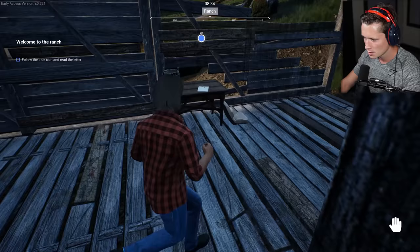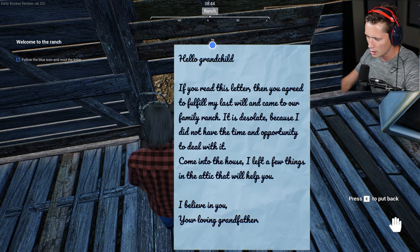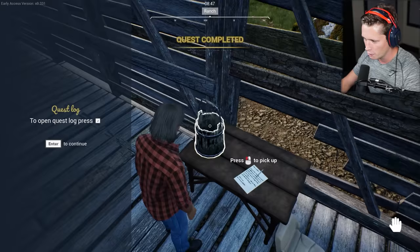Hello, grandchild. If you read this letter, then you agree to fulfill my last will and came to our family ranch. It is desolate because I did not have the time and opportunity to deal with it. Coming to the house, I left a few things in the attic that will help you. I believe in you — your loving grandfather. Grandpappy, we're going to make you proud, bro.